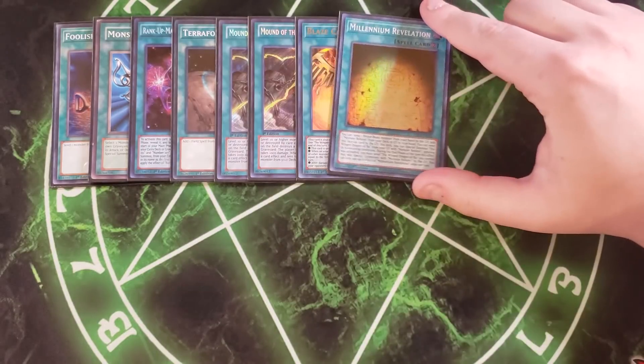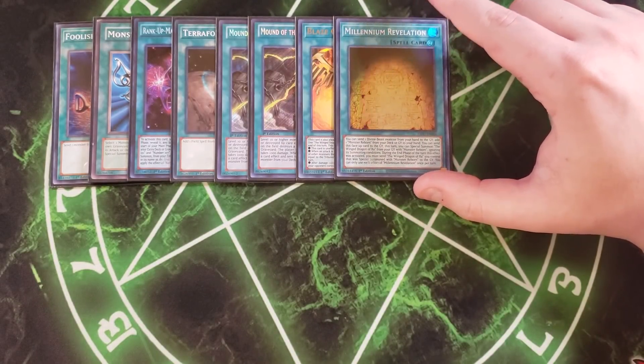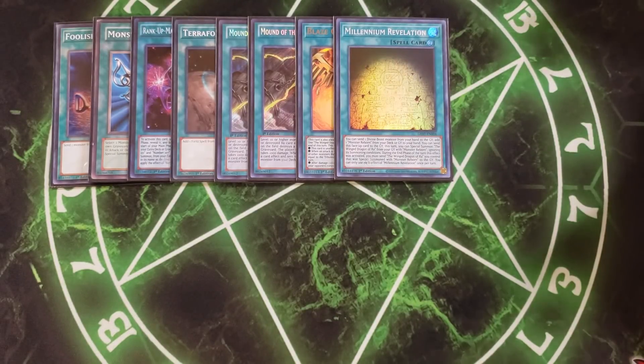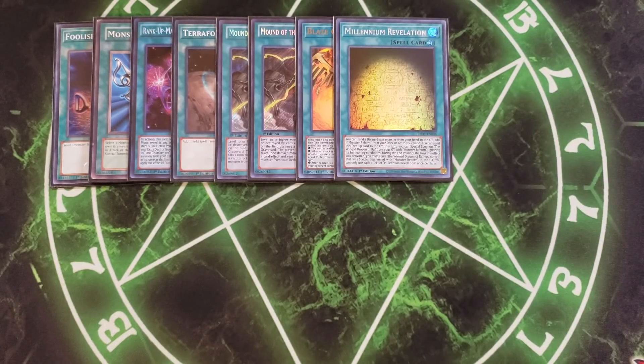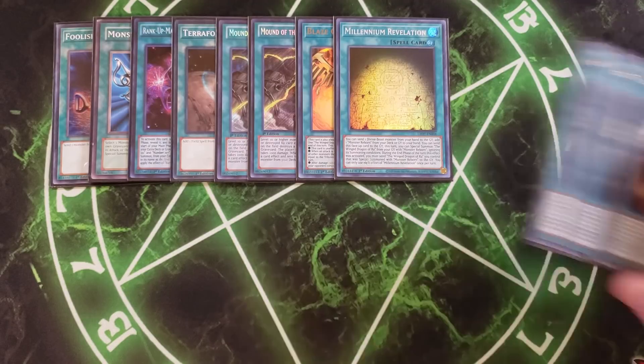We then play a single copy of Millennium Revelation. You can send a Divine Beast monster from your hand to the graveyard to add Monster Reborn from your deck or graveyard to your hand. You can also send this card to the graveyard to revive one of your Egyptian Gods with Monster Reborn — though during the end phase of the turn this effect was activated you must send the Winged Dragon of Ra that was special summoned by Monster Reborn to the graveyard. Still, it's a really good card for getting Ra out.